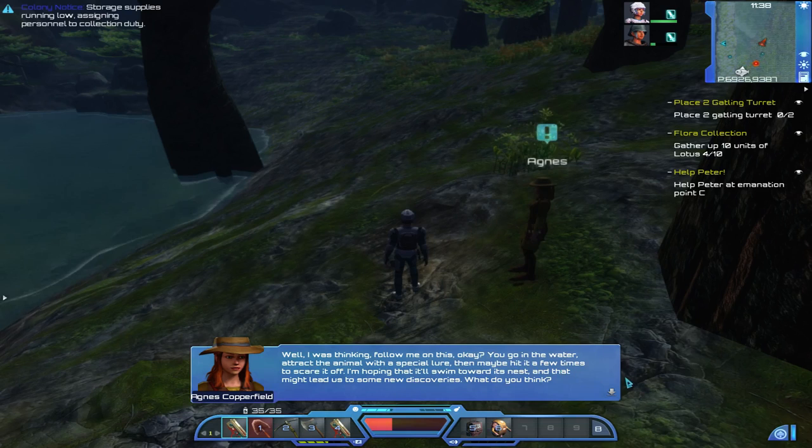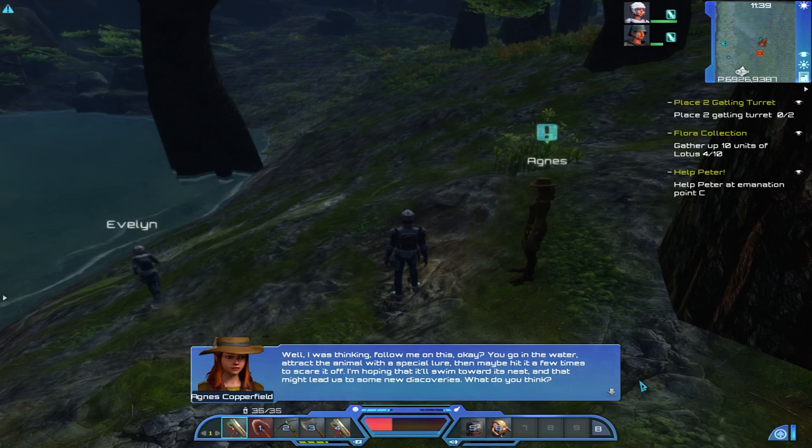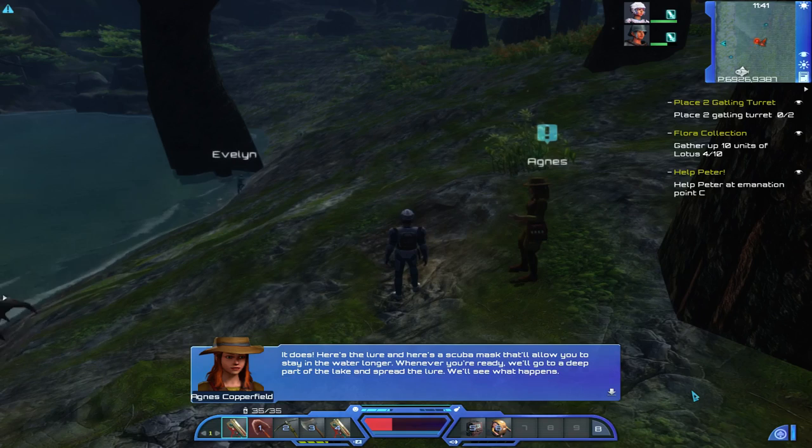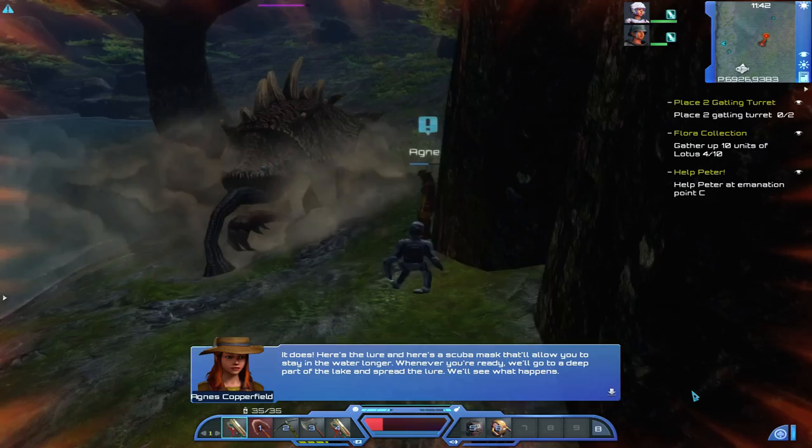You go in the water, attract the animal with a special lure, then maybe hit it a few times to scare it off. I'm hoping that it'll swim towards its nest, and that might lead us to some new discoveries. Here's the lure, and here's a scooper mask that'll allow you to stay in the water longer. Whenever you're ready, we'll go to a deep part of the lake and use the lure. We'll see what happens.